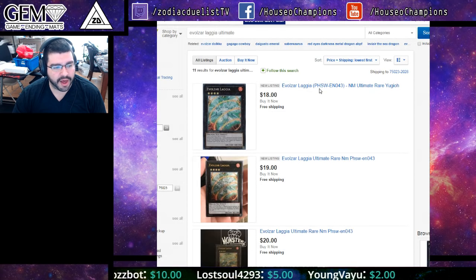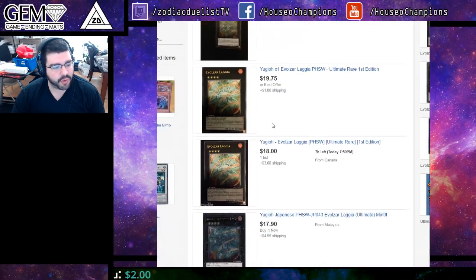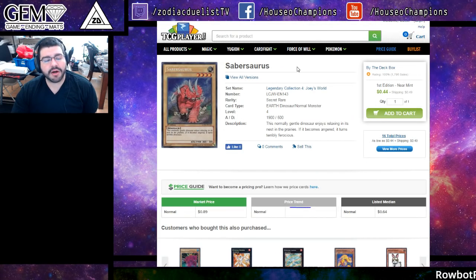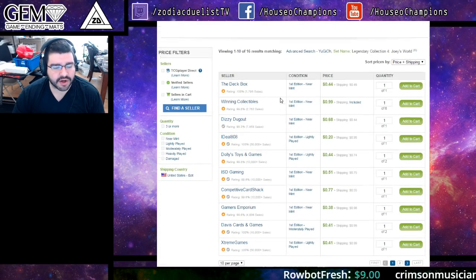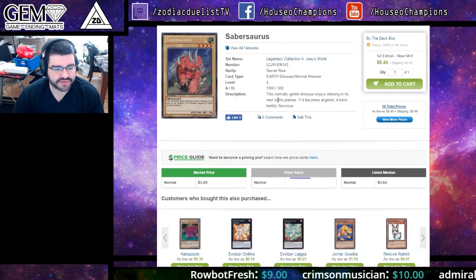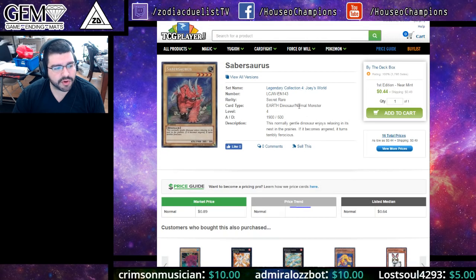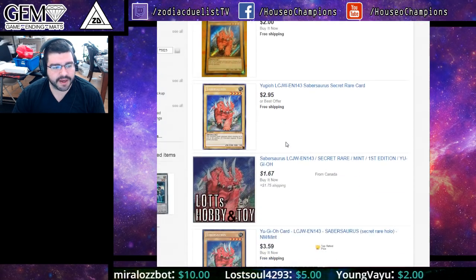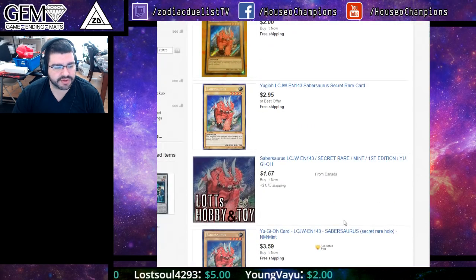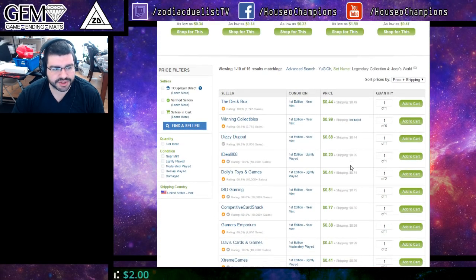So we're going over a lot of the good old Dino Rabbit cards, and Laggia shows a low of $18, then $19, then $20 — quickly rising. Some cards to consider: Sabersaurus Secret Rare is only a dollar right now. If this card sees play, it's easily going to go to $5 for the highest rarity version. There is a Duelist League version as well, but the Secret Rare from Joey's World is the only holo version. We see a low of $2 on eBay — it simply doesn't exist in quantity and quickly goes up. I would definitely be trying to add them to your cart on TCG Player.